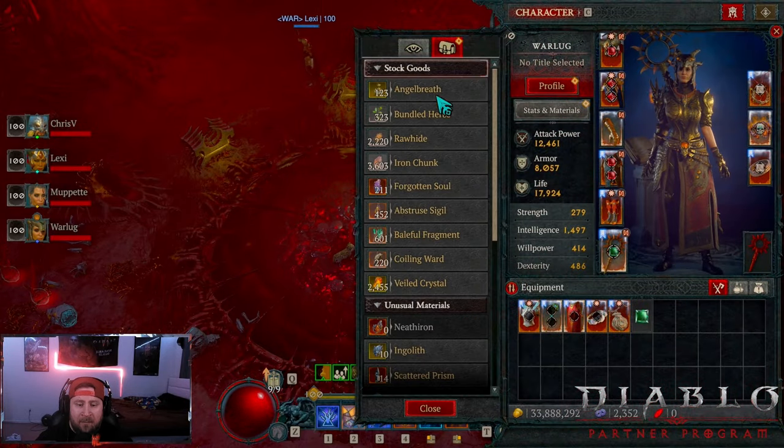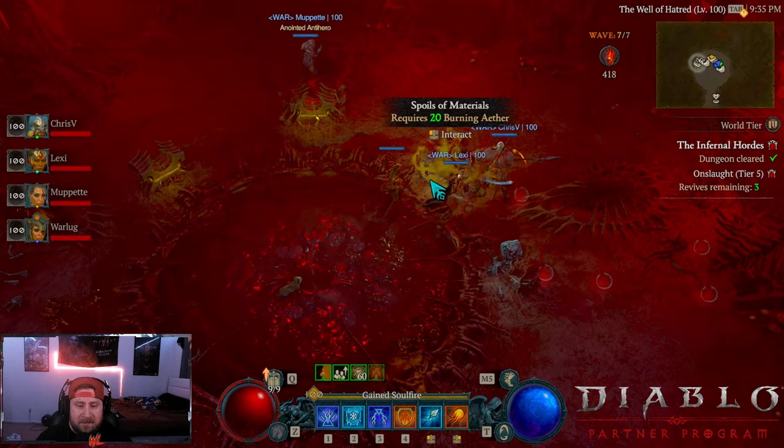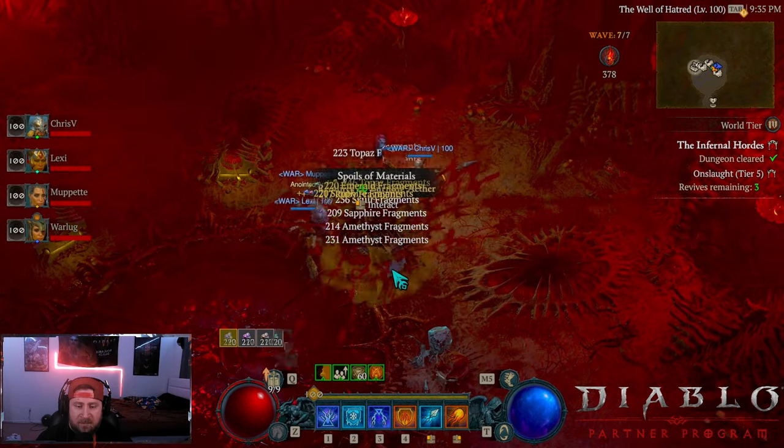So we're going to do this. We're going to spend all of our Aether on this. I got 10 Inglith and 242 Opticite. So let's just go ahead and pop it and see how much we get.